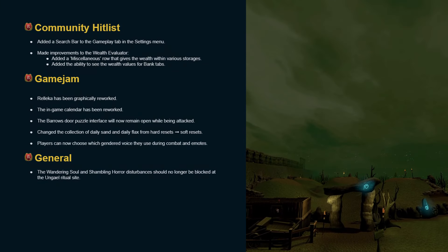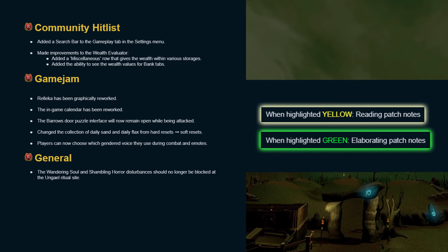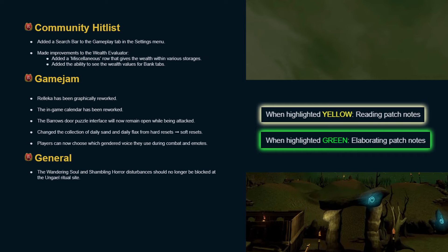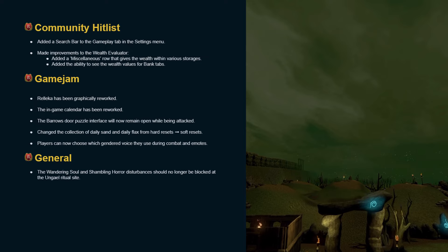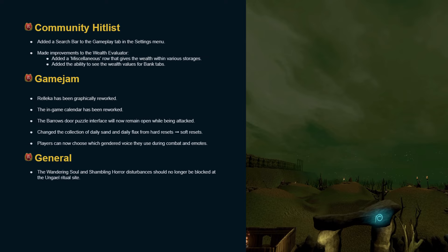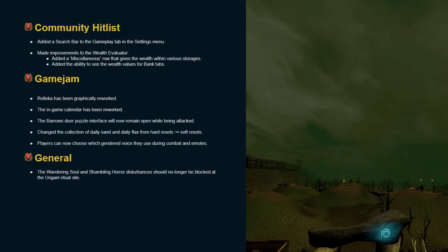Hello and welcome to my patch notes rundown for the 7th of May. This week's patch notes introduces some decent quality of life changes to the gameplay settings navigation functions, a slight rework to the wealth evaluator, and finally players are no longer kicked out of the puzzle door interface when attacked. Without further ado, let's get right into it.